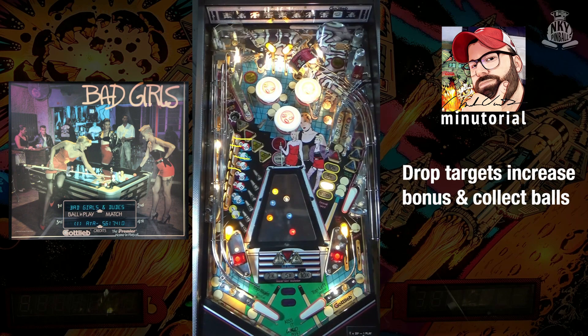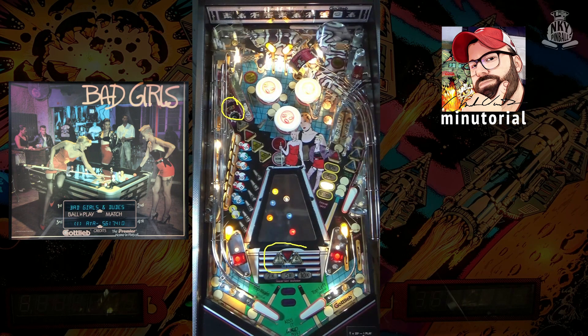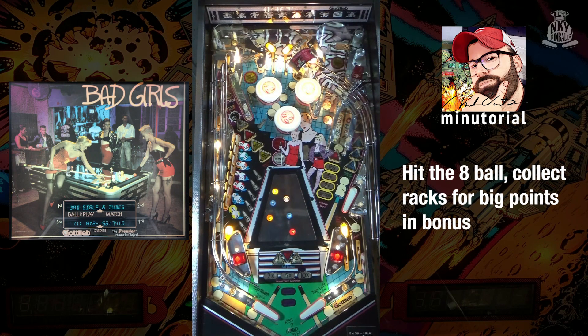When you hit drop targets down, that will increase your end-of-ball bonus and collect pool balls. Once you collect all the drop targets, the eight ball target will light. Once you hit that down, you will collect a rack. You can collect up to three racks worth fifty thousand apiece towards your end-of-ball bonus.